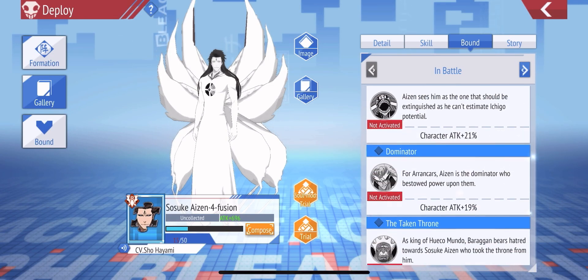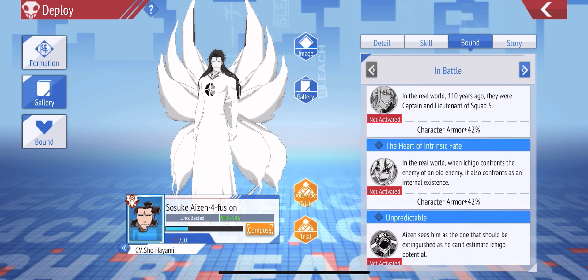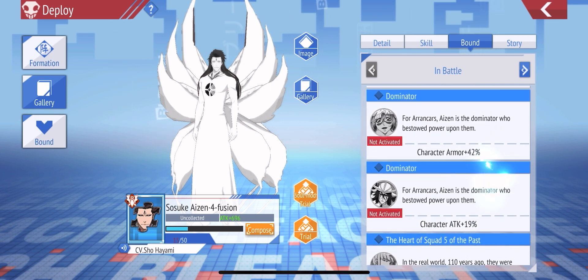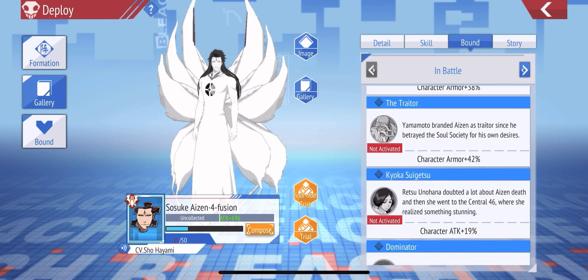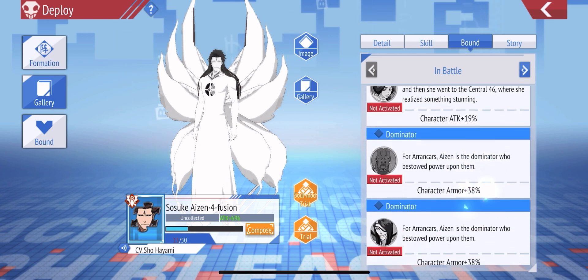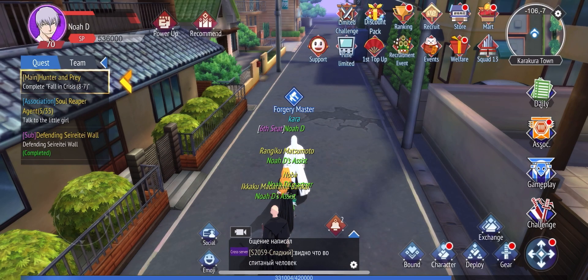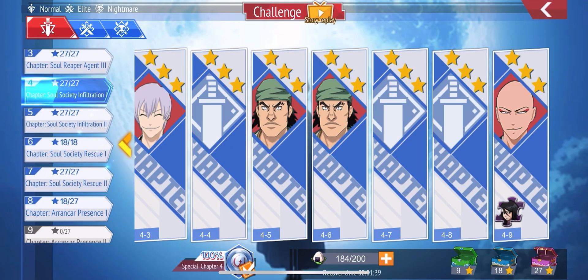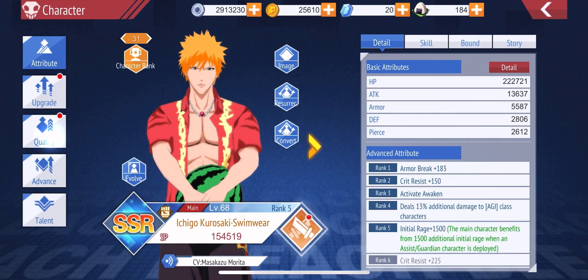So the strategy is: look at the bonds of the character you want to get from the exchange, and if those bond characters are summonable, summon for them. For butterfly Aizen that means Danga Ichigo, Ulquiorra, Bargan, and maybe Swimsuit Unohana. When I get them I'll summon for them, get the crystals, upgrade those characters, put them on bonds, and have a lot of power for the character I get from the exchange. In this video we're going to play to get the upgrade materials.